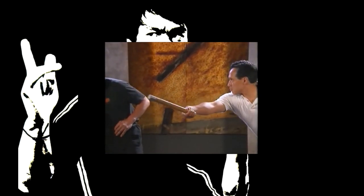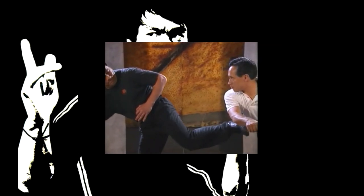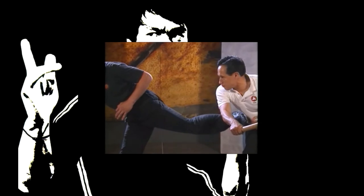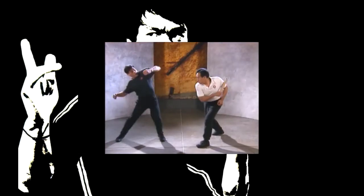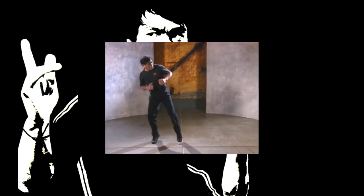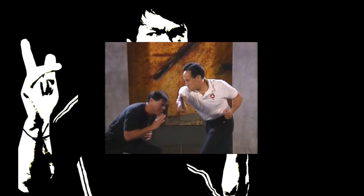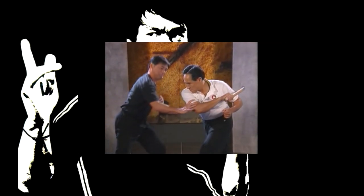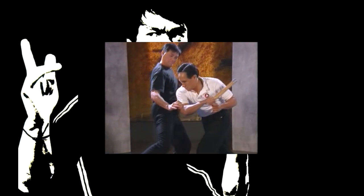As the assailant swings a club at you, step back just enough to let the club miss you, then quickly retaliate with a sidekick to the body. As the attacker swings his club again, duck under the blow and block his arm to prevent another swing, then immediately counter with a knee to his midsection.